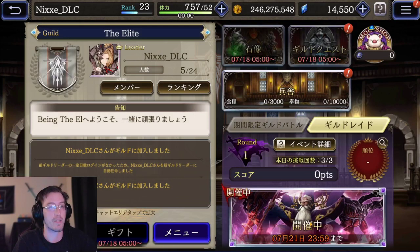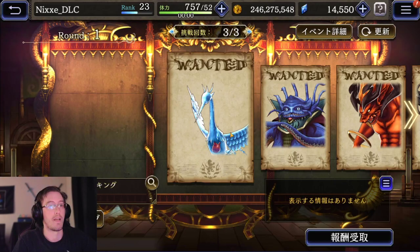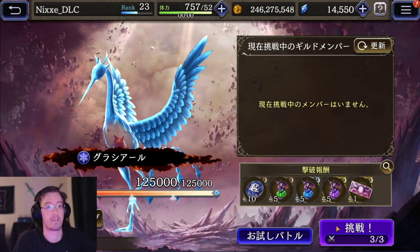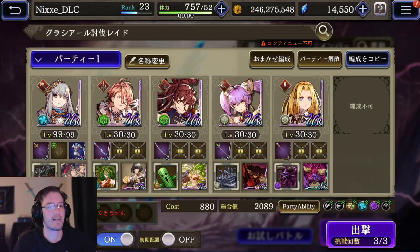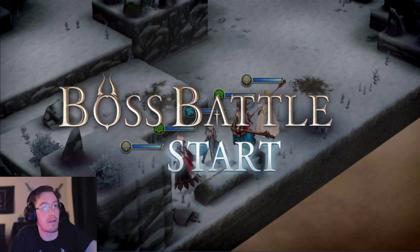But before I get into that, I want to try out this new feature they had — the boss battles for the guild. I haven't done this, so I have no idea what to expect. All my accounts are rerolls, so they got terrible units, no equipment. Let's do this — we'll do the classic Gumi auto and see what happens.